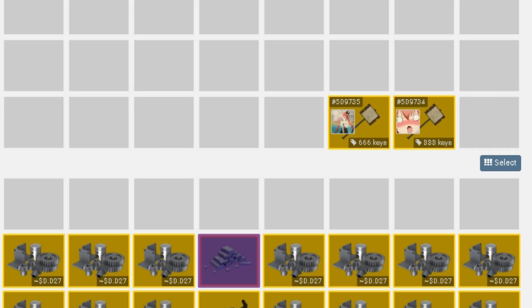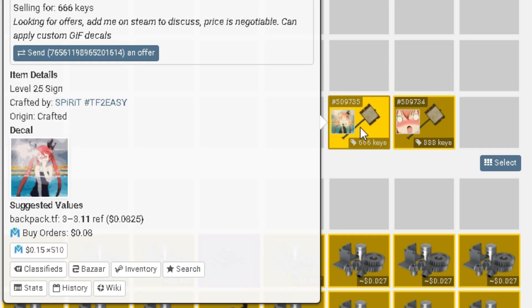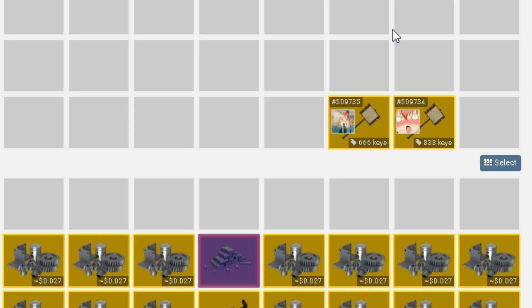So recently, as you know, you all found out that you can put animated GIFs on sprays in TF2. I think we can all agree that figuring out this little bug and then hiding it from everyone — either to sell it or just because you think you're a special little snowflake — doesn't really make you cool.